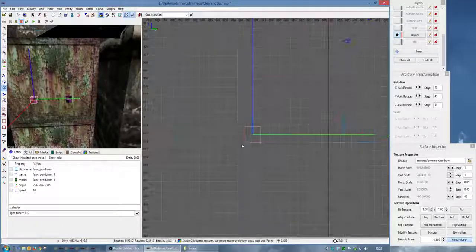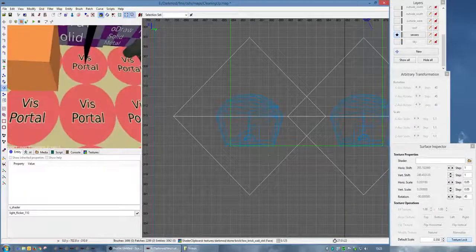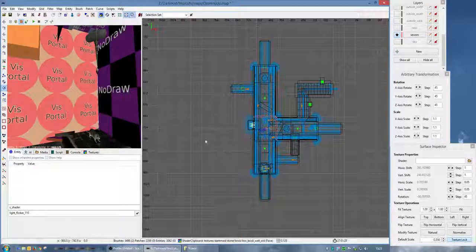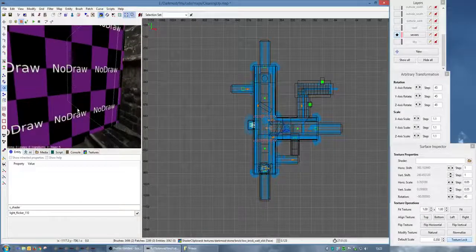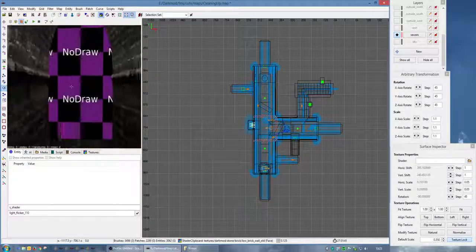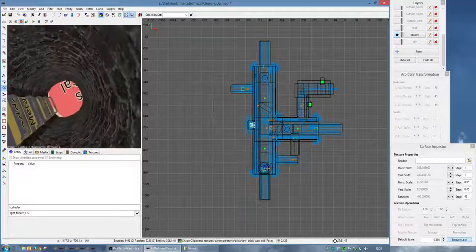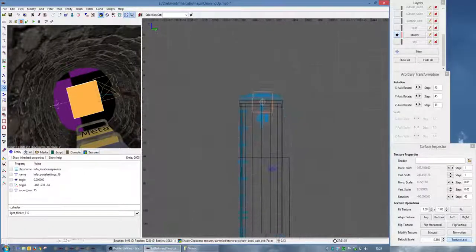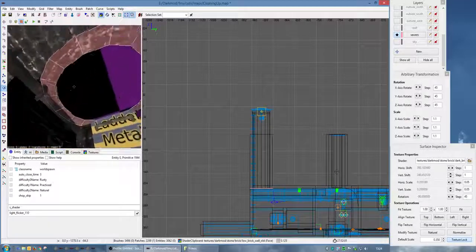Bind to funk pendulum too. The funk pendulums - all they are is just no-draw solid brushes that tilt from side to side. Look at the wiki if you want to know how to do them. You can make them whatever shape you want. The most important thing is that the needle and the pendulum share the same origin point, so that as the pendulum swings from side to side, the needle swings from side to side.